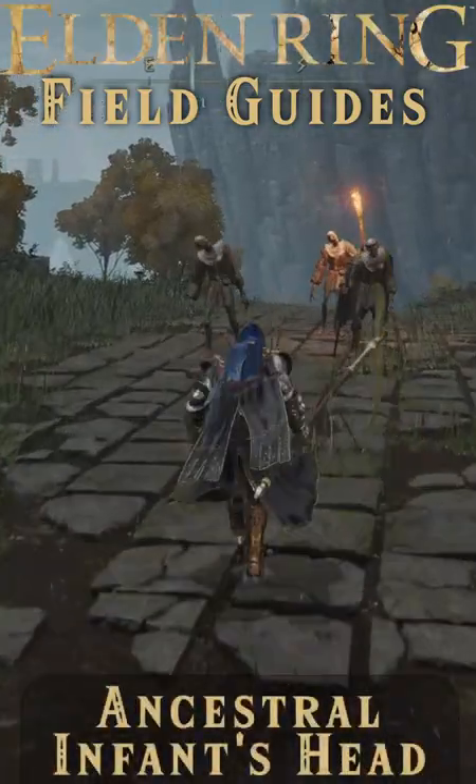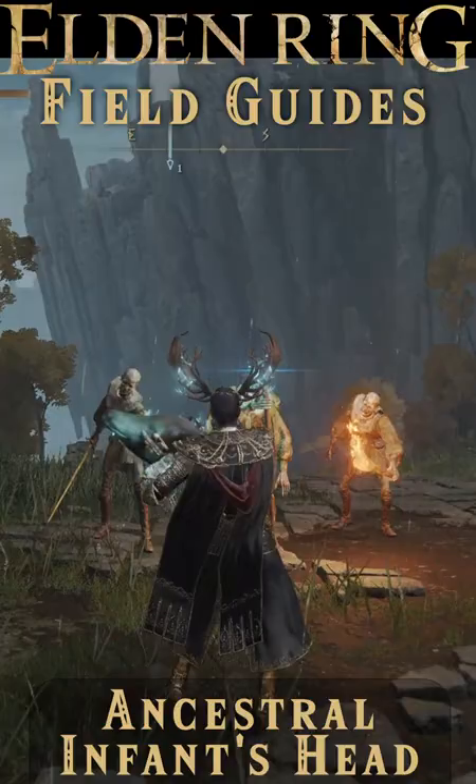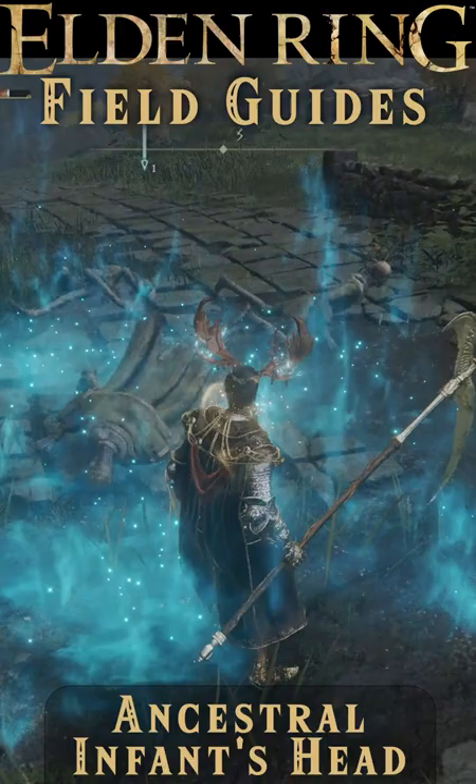It's a bit macabre, but the Ancestral Infant's Head is a tool that when activated sprays out magic vapor that deals magic damage continually to any enemies in it. The sprays last for about six seconds and the damage done scales with intelligence and can be buffed with the Magic Scorpion Charm and the Shining Horned Headband.